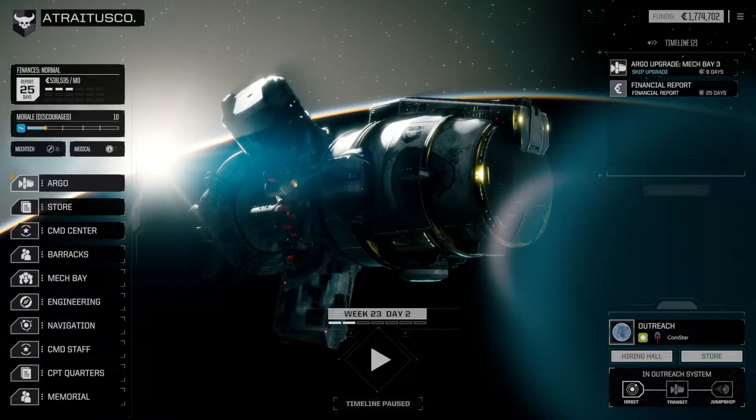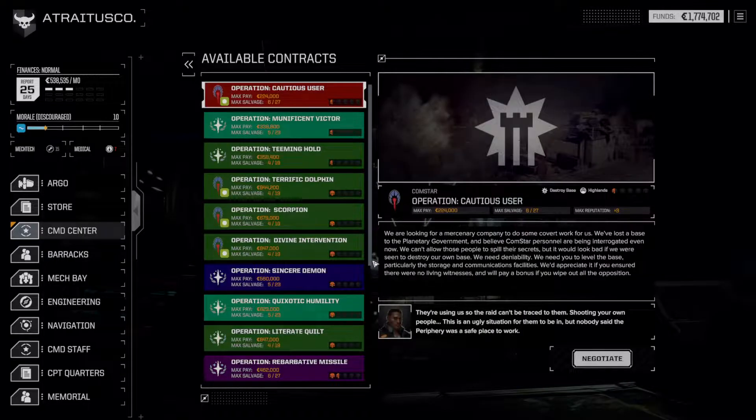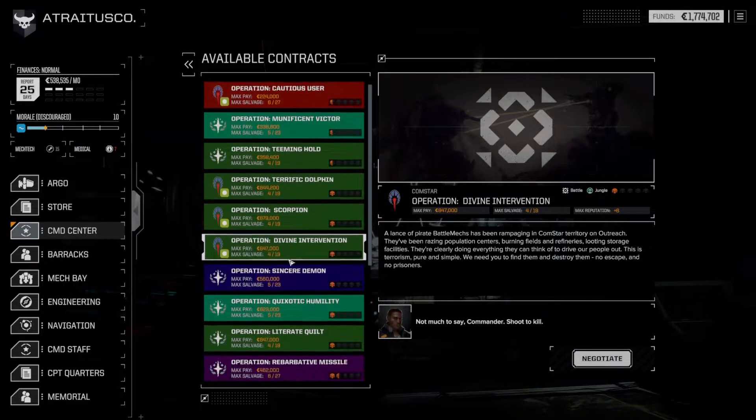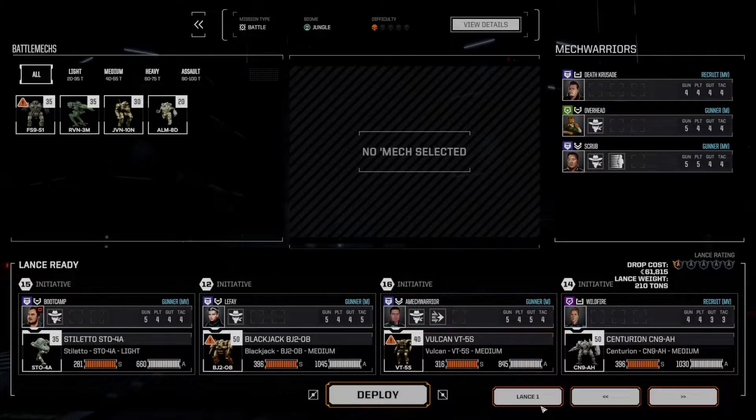Hello everybody and welcome back to Rogue Tech where I believe we are currently ready to deploy. Let's go ahead and hop into the command center and see what's available. Hopefully a somewhat complicated Comstar mission. There are some halfway decent ones here. There is a battle in the jungle with a Lance of Pirate Battlemechs and I'm leaning towards doing this one. It's the most pay available for any Comstar mission. That is 315. We're fairly stable right now in terms of our finances, so we'll go ahead and accept this.